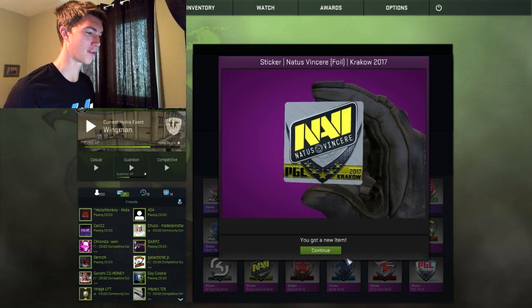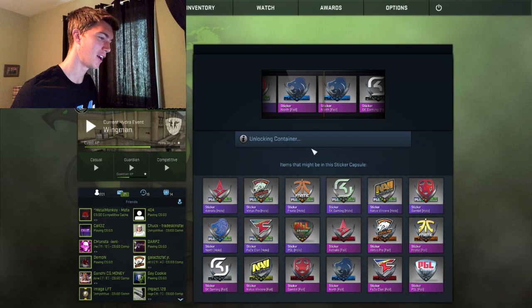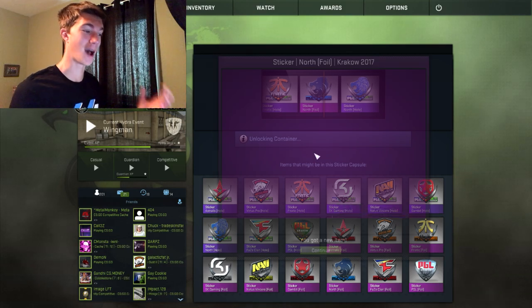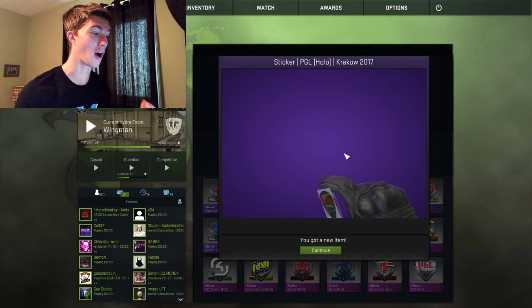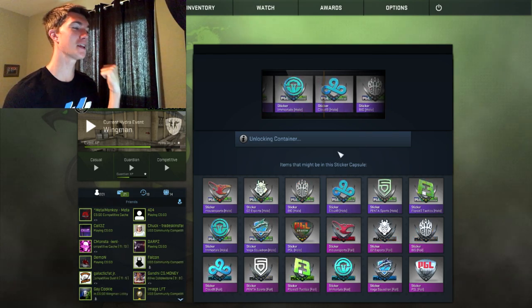That's always going to be a good sticker. There we go - Navi foil, next to SK Gaming, that's not bad at all. A good old North foil. Back to back North foils after my boy Madras leaves the team? That was ugly - right next to the FaZe. Look at that FaZe logo - the FaZe hollow is so cool. Didn't do too hot, but we'll take that. Easy money, let's go.